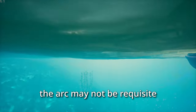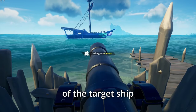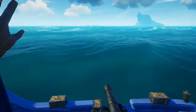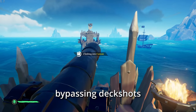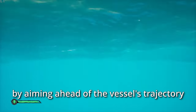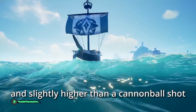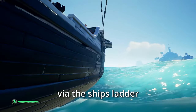In close quarters engagements, the arc may not be requisite. Instead, one can await the downward rocking motion of the target ship and subsequently aim to propel the player directly onto the deck — a riskier but potentially rewarding maneuver. For those who prefer a more reliable approach, bypassing deck shots in favor of placing a player in front of the target ship is a valid strategy. By aiming ahead of the vessel's trajectory and slightly higher than a cannonball shot, one can position a player in a prime boarding position via the ship's ladder.